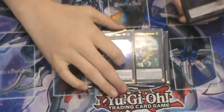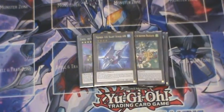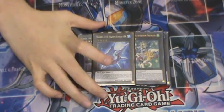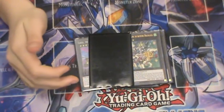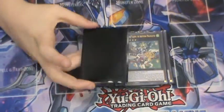Next we have the Ultra Rares: Maestroke the Symphony Djinn and Number 101. Technically that's a Gold Rare — he's close enough. I'm probably going to consider cutting 101 for another useful tech card, maybe a Draco Slayer.